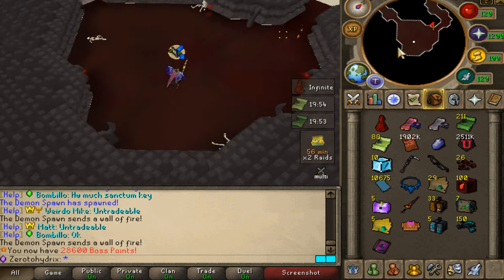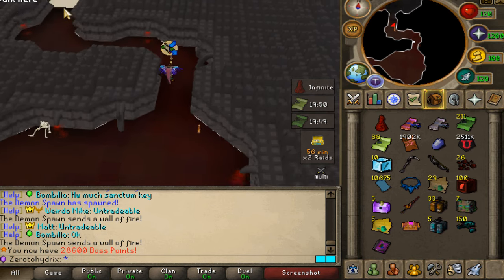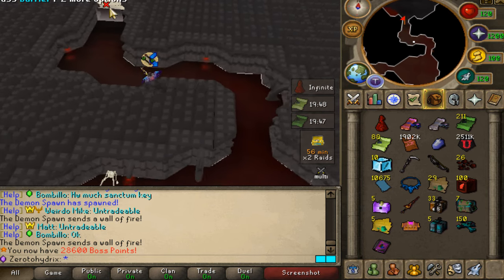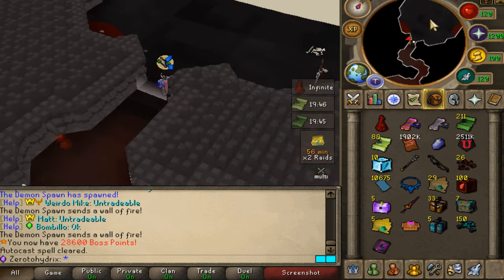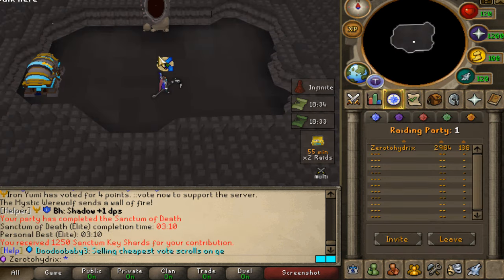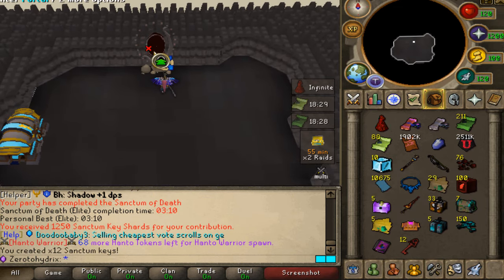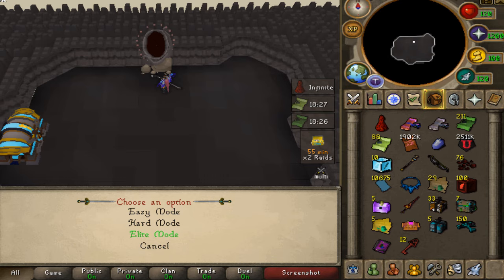Here we go — that's the Queen Black Dragonfire. DPS was high enough, so I didn't even have to dodge that. The final boss is in the middle — attack it with melee, and he does all the mechanics from the previous NPCs. Our first run has been completed: three minutes, not too shabby. In total we got ourselves 12 keys for that one. That's pretty insane, to be honest. Let's go for another run.